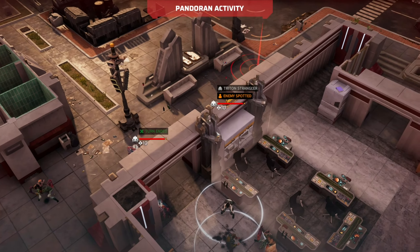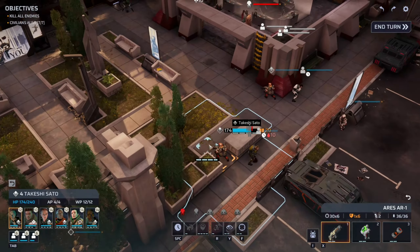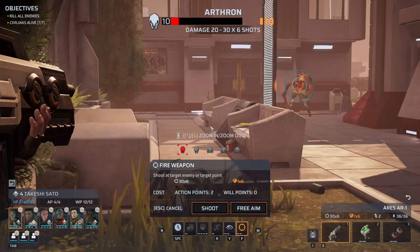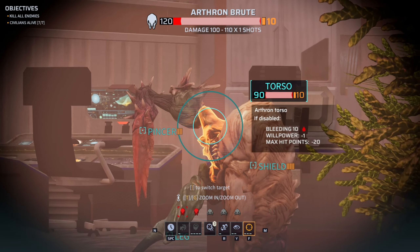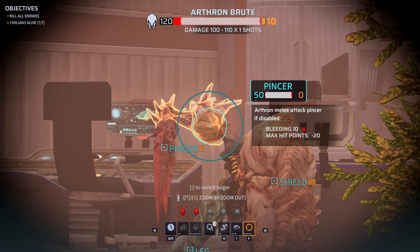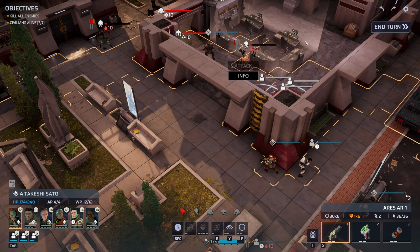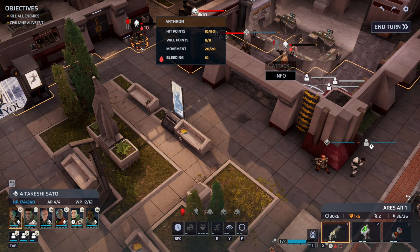We're gonna retreat this human civilian. Let's bring her behind the building. I will retreat you. They don't have a lot of shooting capabilities; I don't think they'll be able to take any of them out. Sniper, do you have a good line of sight? You would have another line of sight here, so I'll move you forward. Can I kill him? Not really, but I can hurt him a lot. There we go - we've disabled its arm. He has 10 more hit points and he's bleeding for 10.